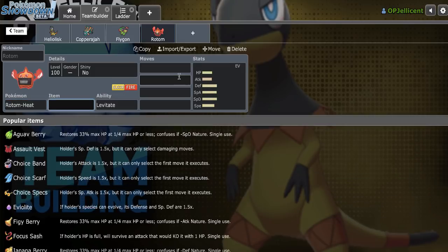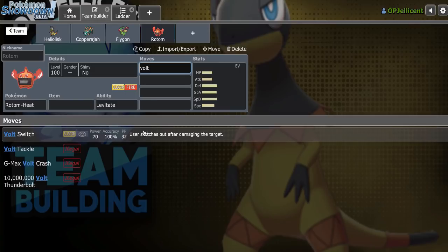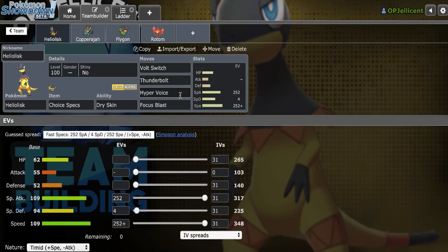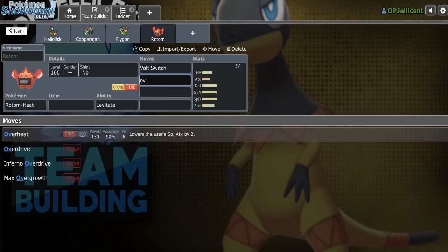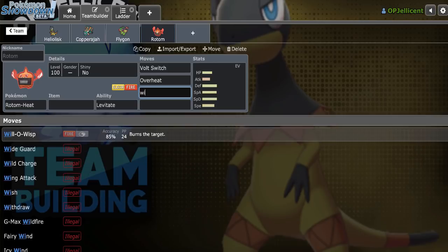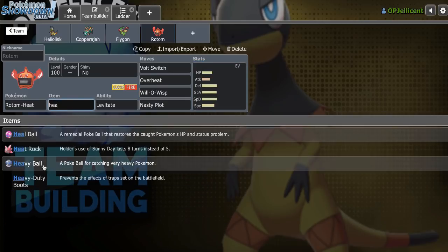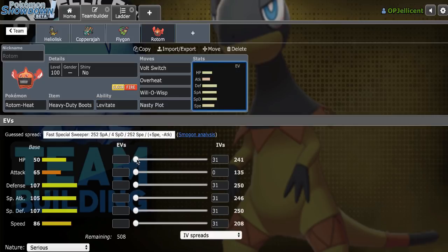The Volt Switch is going to be really useful as well, because I can get out on Pokemon like Hydreigon and bring in Heliolisk to Hyper Voice through — even if it's behind a Substitute, Hyper Voice will go through. I'll put Overheat, Will-O-Wisp, and Nasty Plot on here. Of course Heavy-Duty Boots, and Max HP Max Speed Timid is what I want.